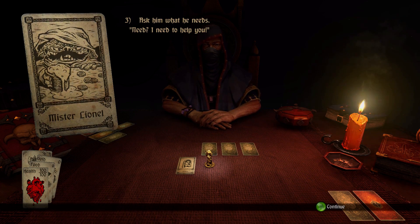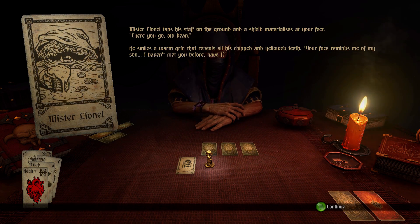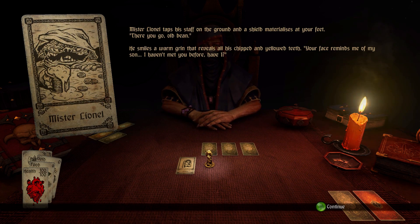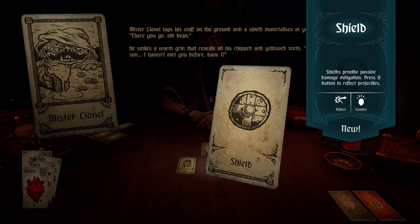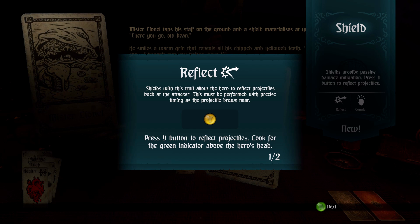Mr. Lionel responds: 'Need? I need to help you.' He taps his staff on the ground and a shield materializes at your feet. He smiles warmly, saying your face reminds him of his son. A shield card appears — it provides passive damage mitigation, and the Y button or right mouse button can reflect projectiles. 'Shields with this trait allow the hero to reflect projectiles back at the attacker — must be performed with precise timing as the projectile draws near.' There's also a counter trait for weapons.